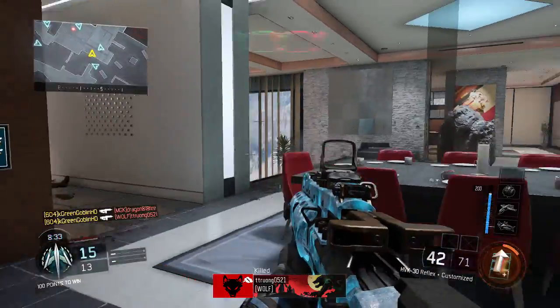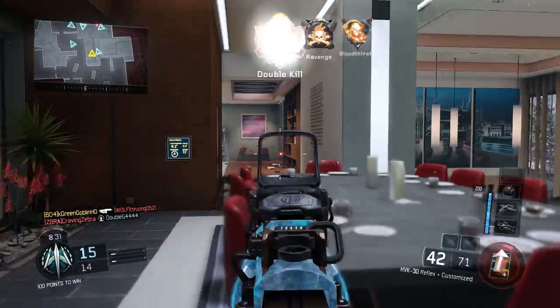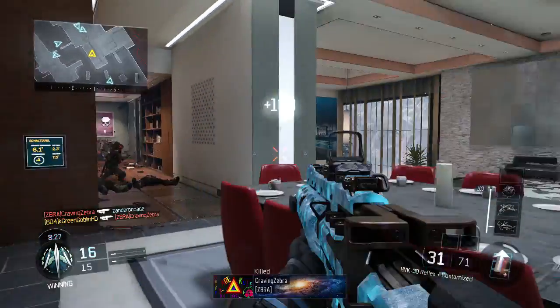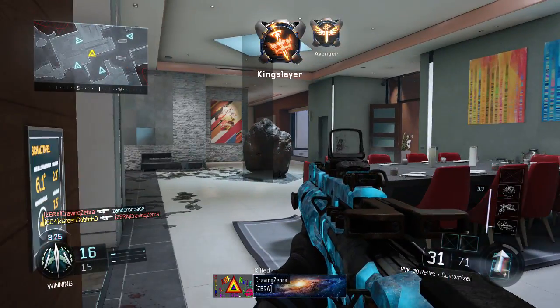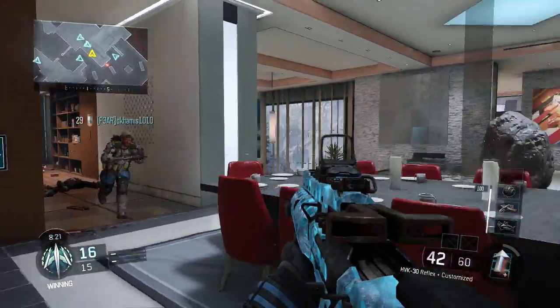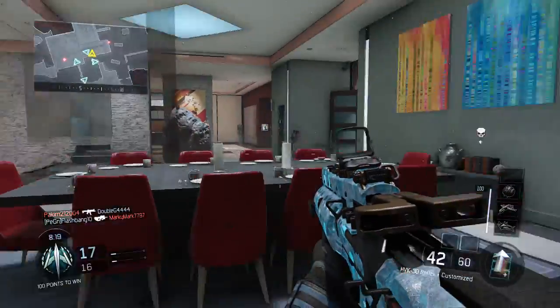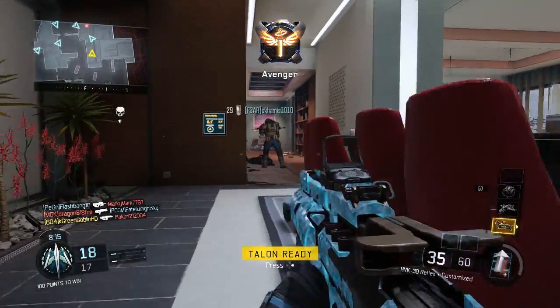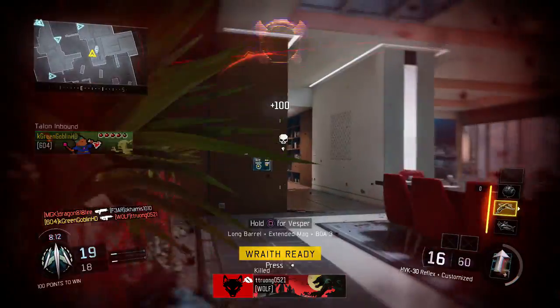Assault rifles with stock are pretty much equal to an SMG without stock. But an SMG with stock is like doubling down, and it can be really hard to win gunfights against people who are strafing. A few tips to win these: number one, use stock yourself. If you're both strafing back and forth, it's pretty much an even playing ground, and that's the number one tip I would give.